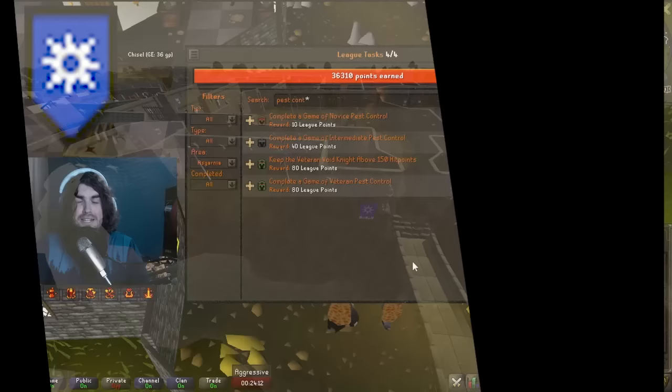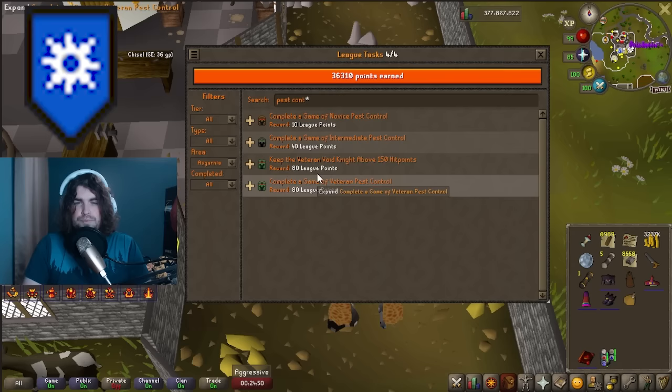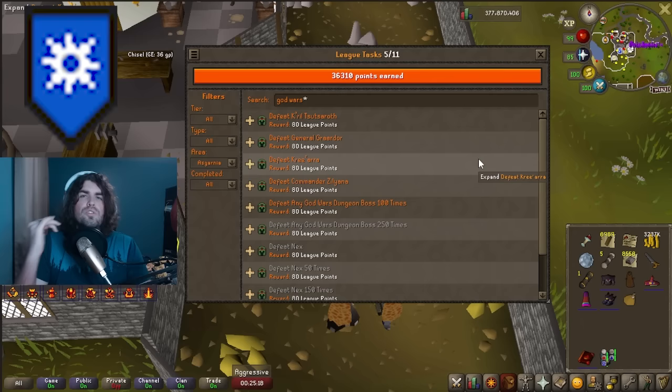In Asgarnia, Pest Control is extremely powerful — not only do you get 8x minigame points, but you also get buffed experience when spending points on any skill. You'll spend a lot of time in Pest Control training all combat skills. Doing easy, medium, and hard boat completion tasks gets you even more points. With hard combat achievements done, I was getting 64 points per game. I got 99 Prayer in about two hours. Equipping a full Void Knight set is also points, and it's great baseline gear for raids.